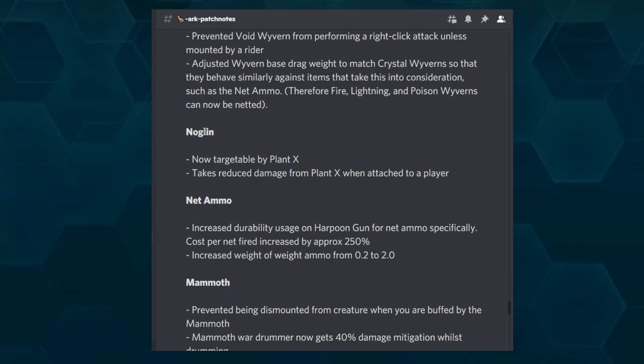Now let's talk about Net Ammo. The durability when using the Harpoon Gun for Net Ammo has been nerfed significantly — using Net Ammo now damages your gun 2.5 times more than before. So one Net Ammo shot hurts your Harpoon Gun as if you fired 2.5 regular arrows. You'll want very high-durability Harpoon Guns in the future. Additionally, the weight per net has been increased from 0.2 to 2, so you can no longer carry a ton of them.